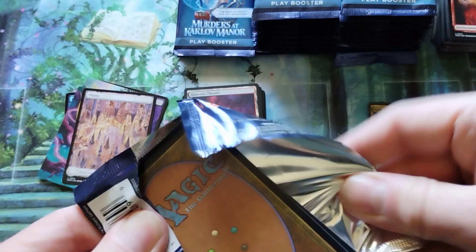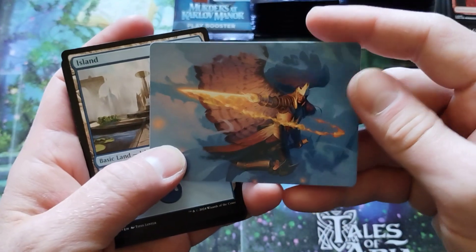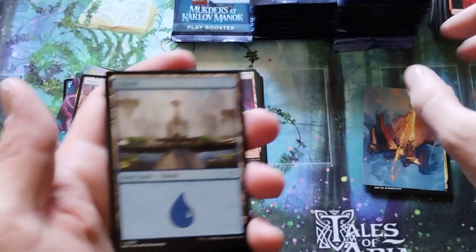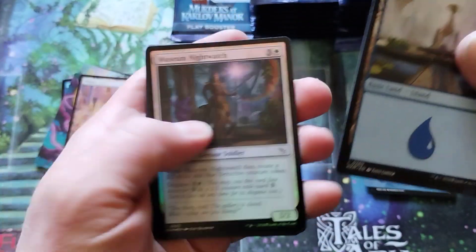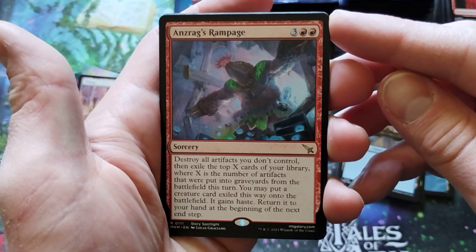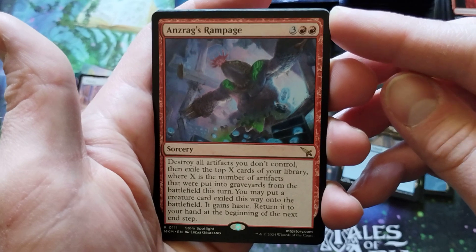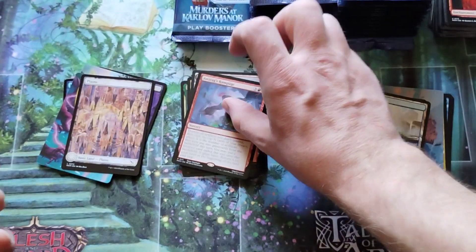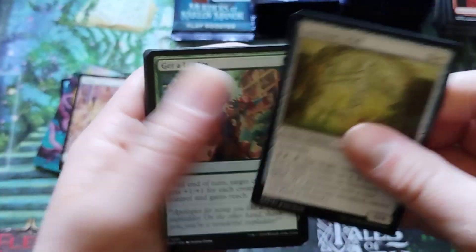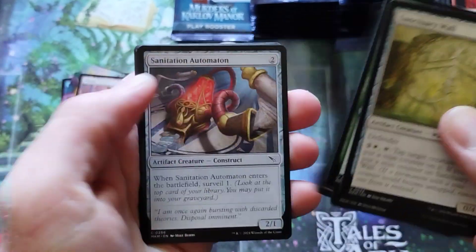Usually you get a mythic every seven packs. We got an art card — cool, I'll sort all this later. I'm not going to sort it on screen. Ann's Rags Rampage — you say that five times fast. And then another uncommon. So you get four uncommons if you don't get a land.